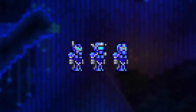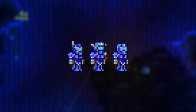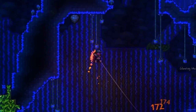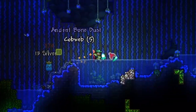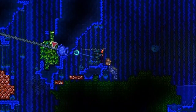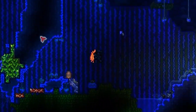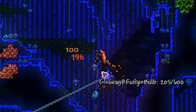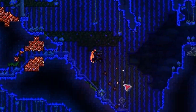Second, we have the Shroomite Armor. This armor set is for rangers specifically and has the most awesome look out of all four armors in my opinion. Similar to the Beetle Armor, you can choose a headpiece that fits your needs. There are three different headpieces: the Headgear, Mask, and Helmet. The Headgear boosts arrow and stake damage by 1.15 times — great if you use a Tsunami, Eventide, Aerial Bane, or Phantasm. Stakes are a specific type of ammunition dropped by the Mourningwood and only serve as ammo for the Stake Launcher.